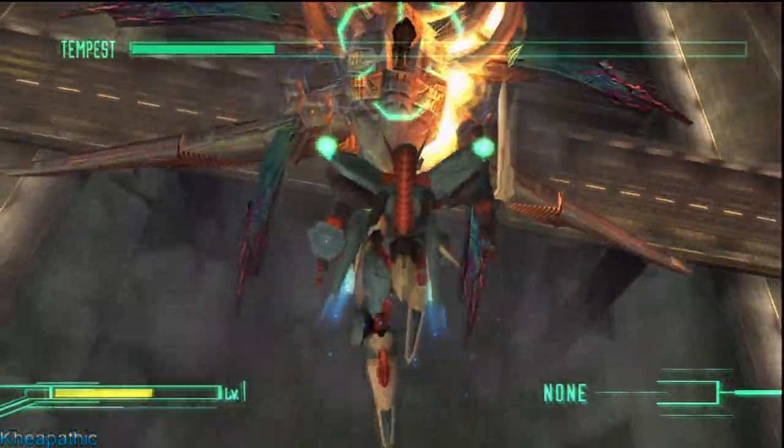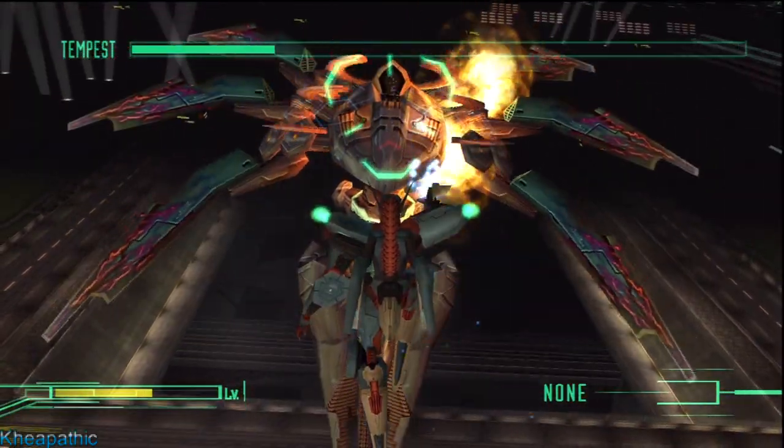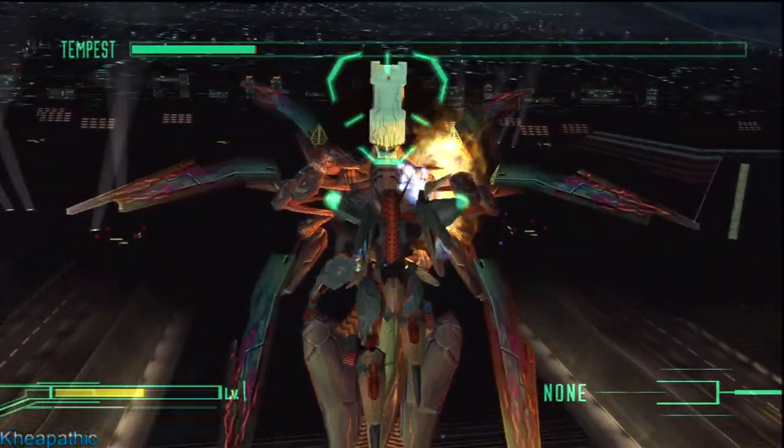Once he lands, you just need to dodge his legs and his body and then go right back to getting in his face and attacking him.